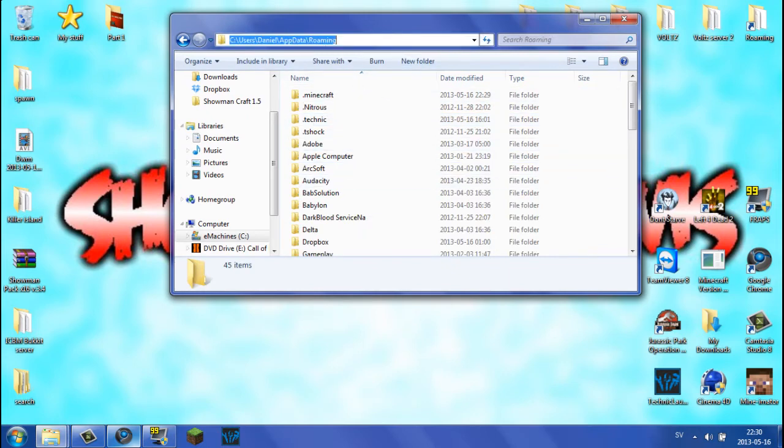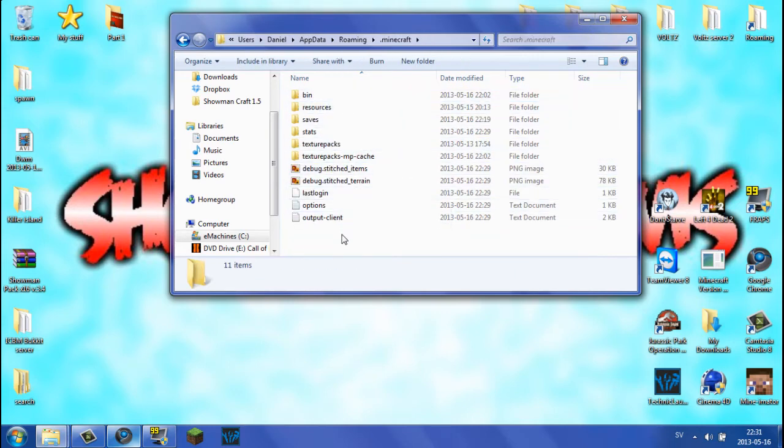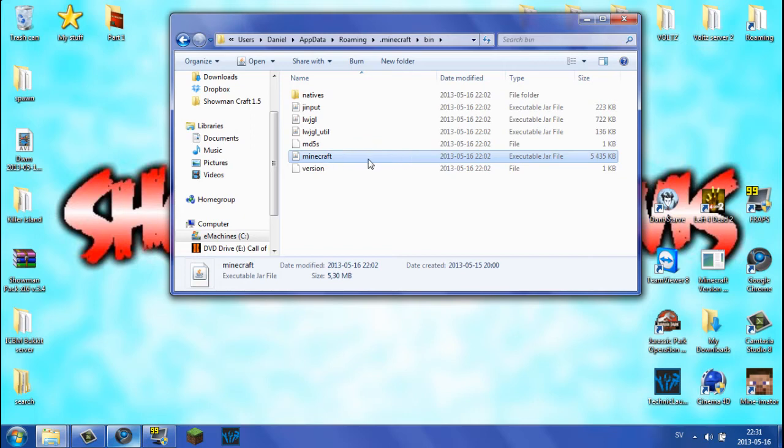That will take you to your roaming folder in the app data. Next, what you want to do is go into the .minecraft folder — nothing else. It should be at the top or bottom depending on how you have things sorted. Go into that, and as you see we have all the files: bin, resources, saves, stats, and everything else. We're going to go to bin.